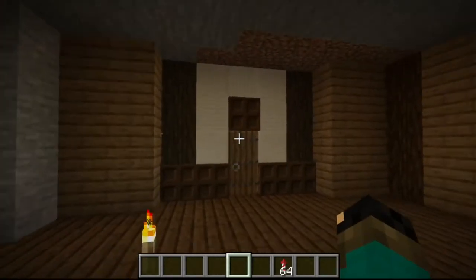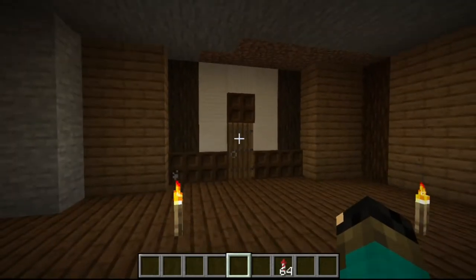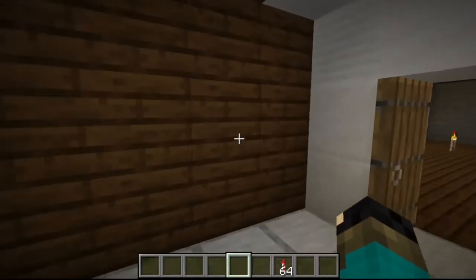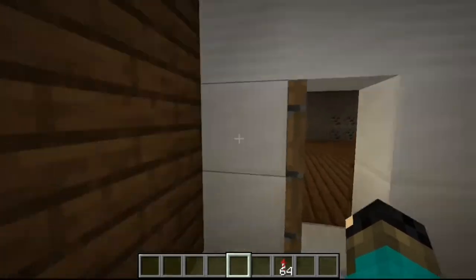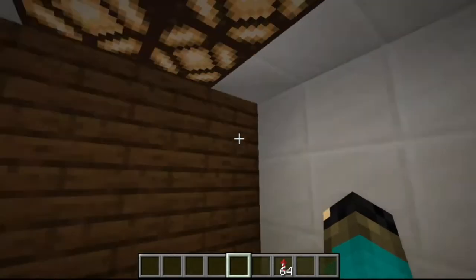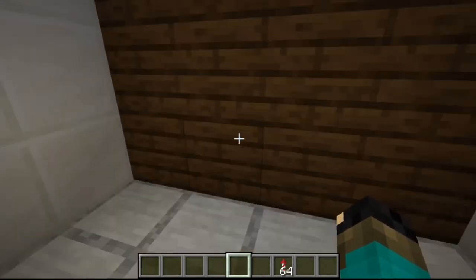But this is the elevator, everyone. This is an elevator. And through this elevator, we're going to have some buttons that you can go up or down. Oh my - I'm building with even numbers. Uh-oh. That's not good.